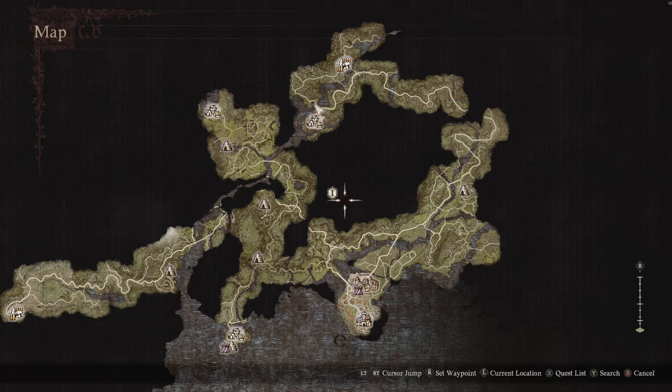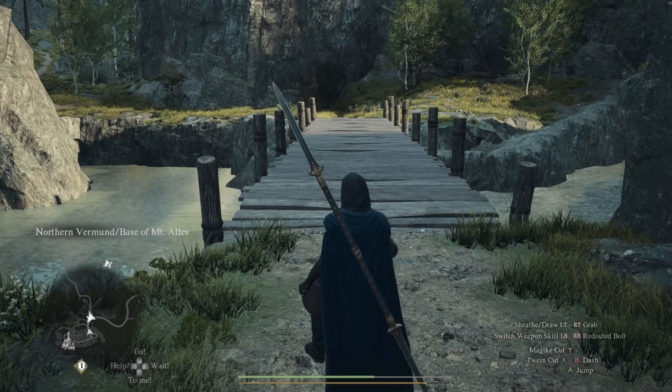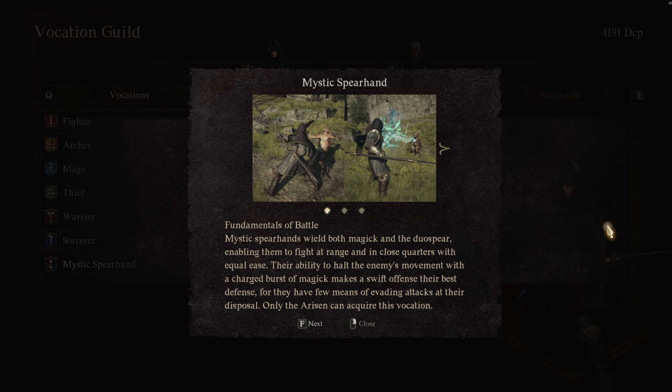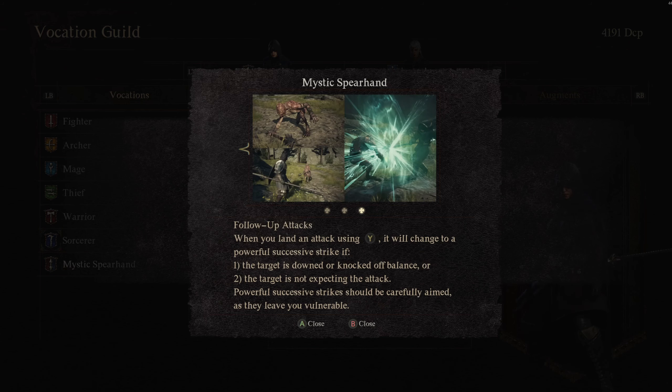Once you get here, there's gonna be a dragon that we have to take out. Use your spells or whatever class you're using to fight the dragon and eventually it will fly off. Once it leaves, there's gonna be someone here that we need to talk to, and their name is Sigurd.